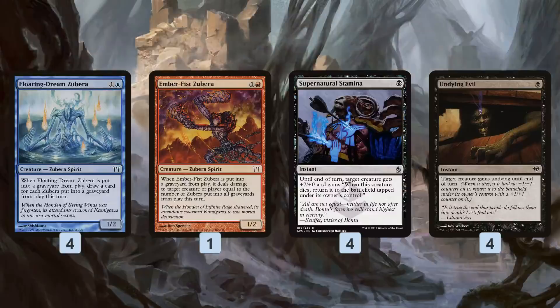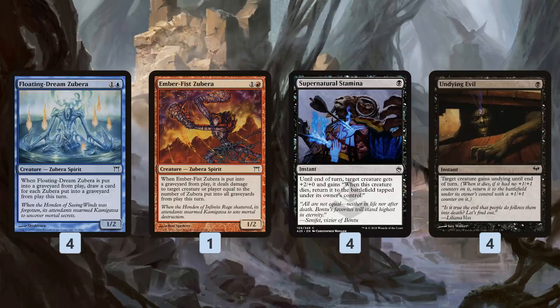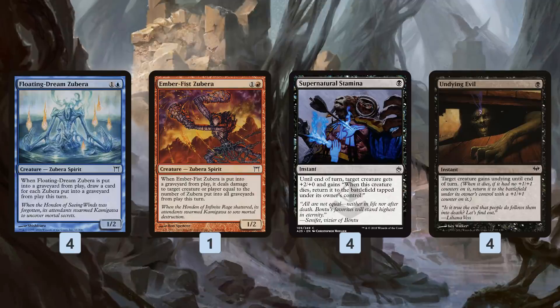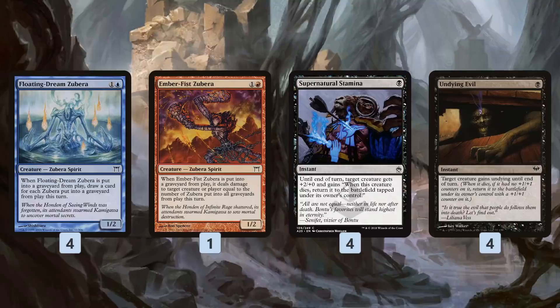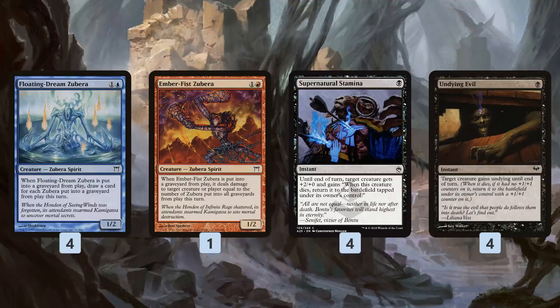So how do we actually win? The Storm aspect of this deck involves using cards like Supernatural Stamina and Undying Evil to keep getting the same Zubera back from the graveyard. For example: we have Floating Dream Zubera and Viscera Seer, we cast Supernatural Stamina targeting Floating Dream Zubera so when it dies it comes back into play. We sack it to Viscera Seer, get to scry, and it comes back. The cool thing is we don't have to let that draw trigger resolve right away. We can immediately sack the Floating Dream Zubera again with the first trigger still on the stack, leaving us with two triggers — each seeing two dead Zuberas — so we draw two plus two, which is four cards.